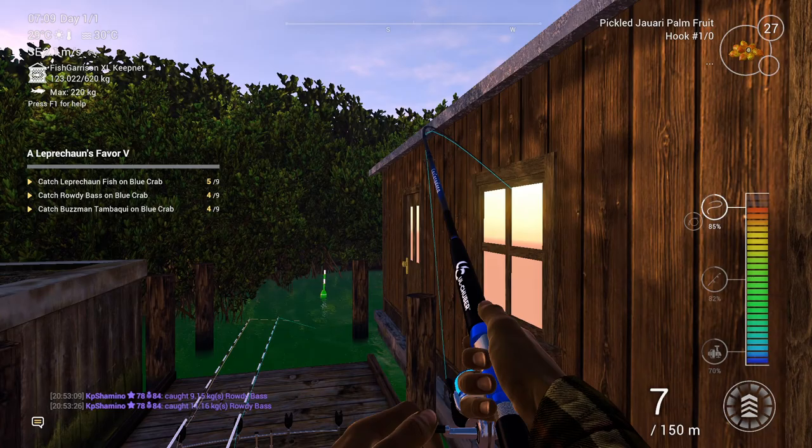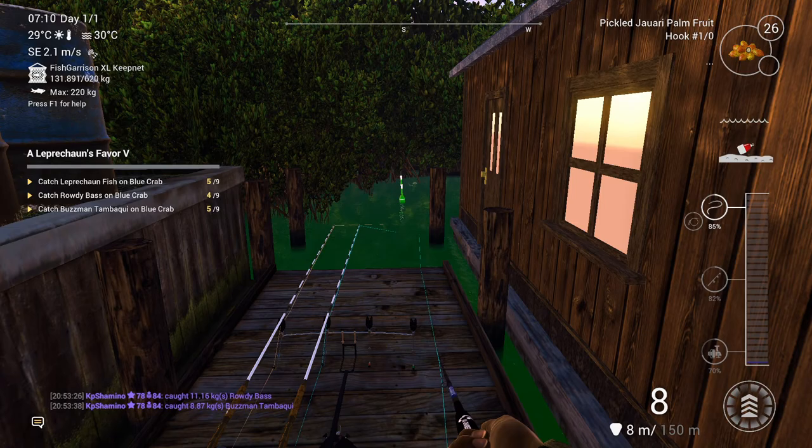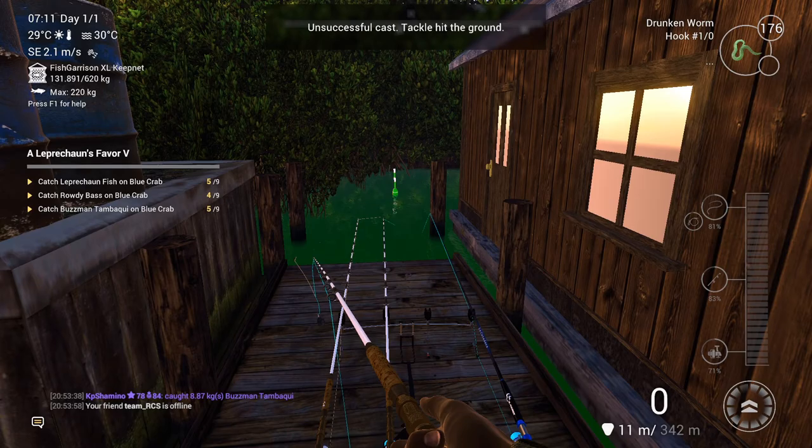I went around in Blue Crab Island and yeah, this fish is like coming through the door. You guys can see you can catch everything here. I didn't know where I needed to fish, so what I did was go to a spot that I thought I was never going to catch another fish on.